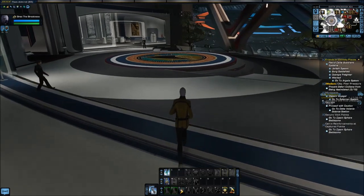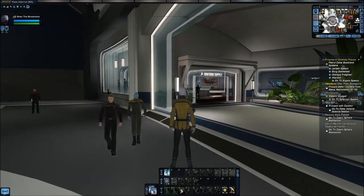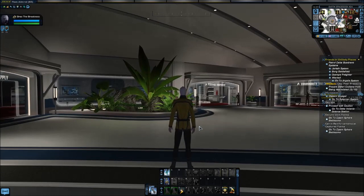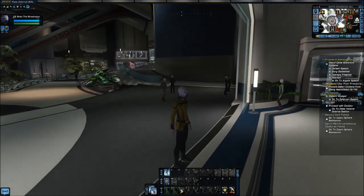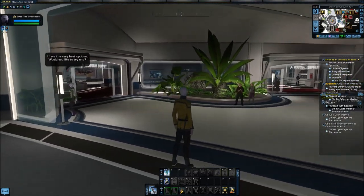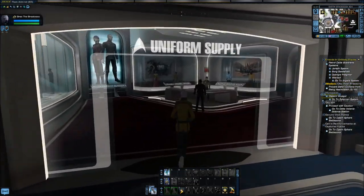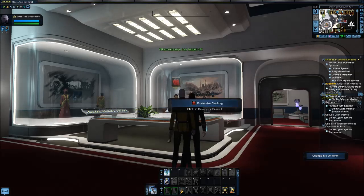There are three different ways to change your outfit in STO. I'm showing this on ESD because most people play Fed, but there are tailors on both Kronos, Deep Space Nine, and other places in game. I'm on Earth Space Dock, so I'm going to come here to Uniform Supply and go right up to the tailor.